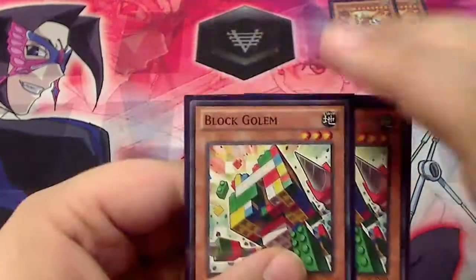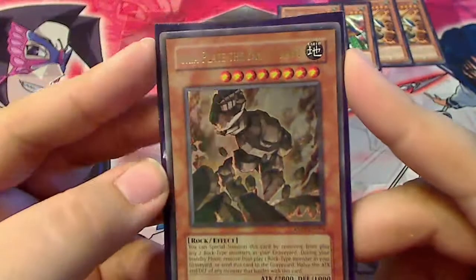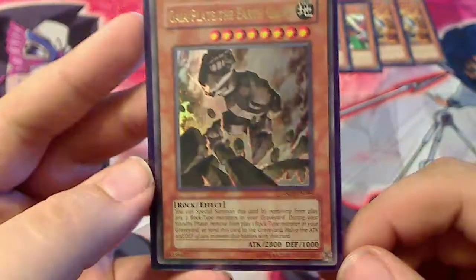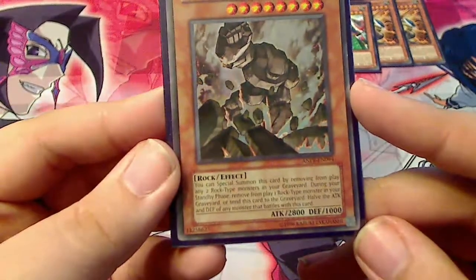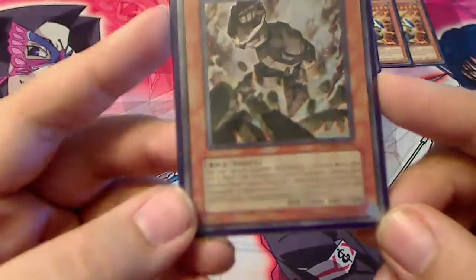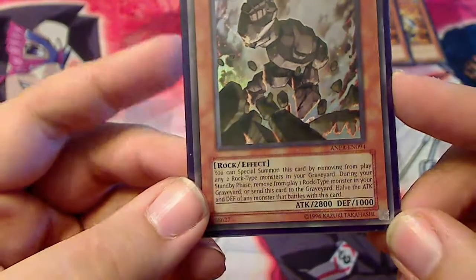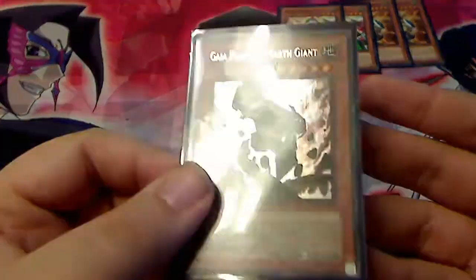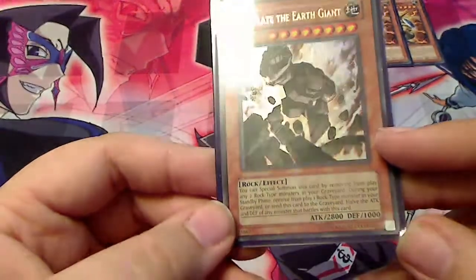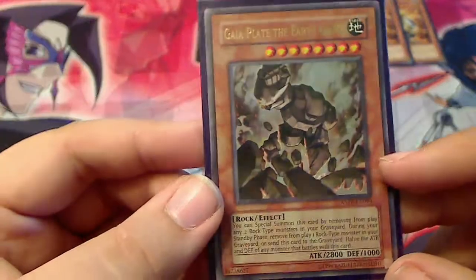The reason I picked the deck up is because this guy finally came out in the U.S. Next, we have Gaia Plate the Earth Giant — fantastic card in this. He's basically a giant beater, especially with Red Eyes being semi-limited. He is pretty much going to get over any of the major meta players right now with 2800 attack. You can special summon this card by removing from play any two rock monsters in your graveyard, basically after you've used up the Block Golems. During your standby phase, remove from play one rock-type monster in your graveyard or send this card to the graveyard. He also takes the attack and defense of any monster that battles with this card, so if your monster doesn't have 5600 attack, they're not getting over this dude with a monster. Great card in this deck.